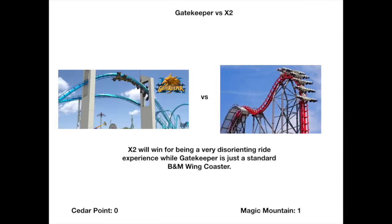First up we have Gatekeeper versus X2. X2 will win this because it's a very disorientating ride, while Gatekeeper is just a standard B&M wing coaster. Yes, it does have the tallest inversion in the world, but when the second tallest inversion in the world is at the same park, that kind of makes it not so special anymore. X2 will be taking these points.